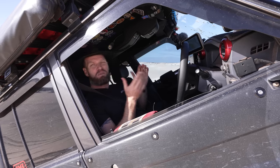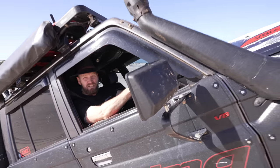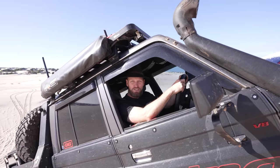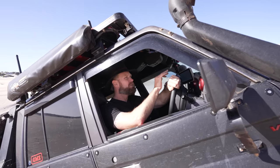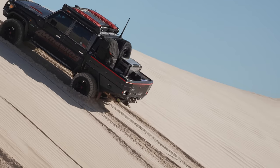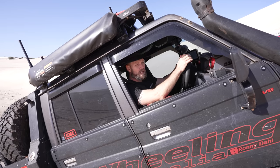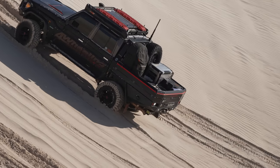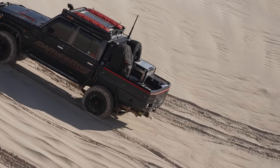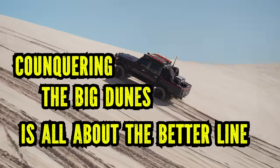Seat belts can jam when you're on an angle but they keep you nice and tight. Select reverse and control the vehicle back — commit to it. Do not touch the brake because your front wheels lock up faster than the rears; if you slam the brake you can go sideways and it won't end well. It's daunting and scary, but just commit. You'll have your tracks to reverse down into, and if you pop out of them don't worry — hold your nerve, reverse down, and that's how you do it.